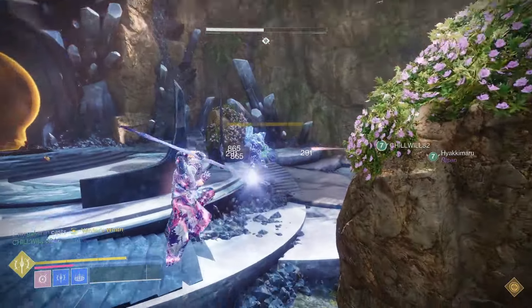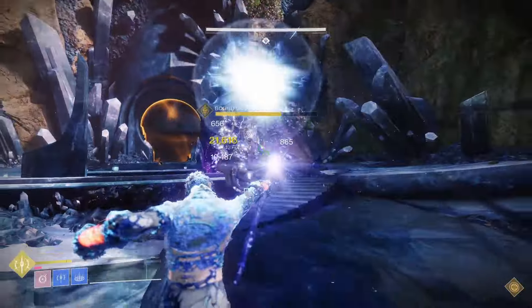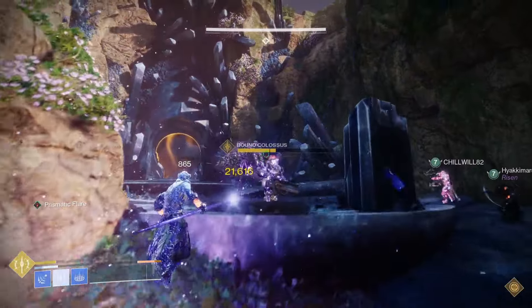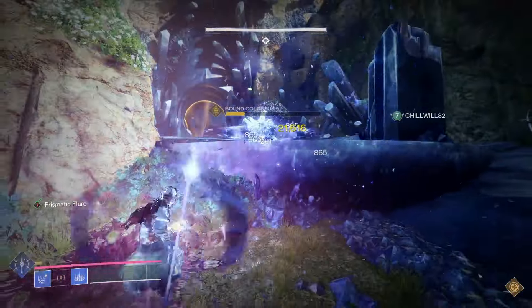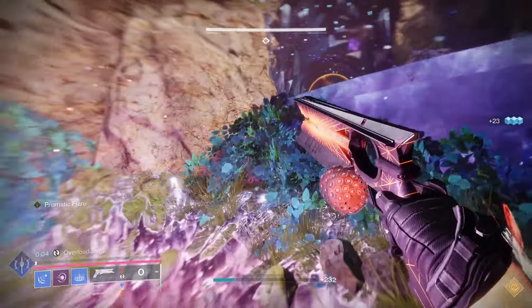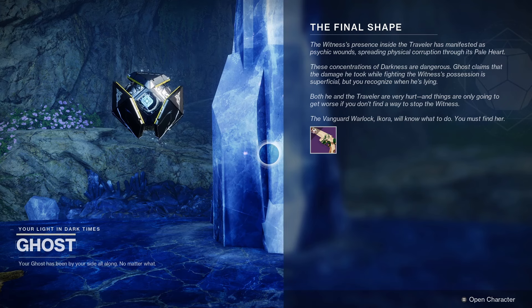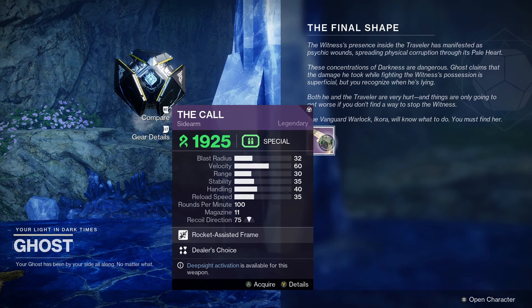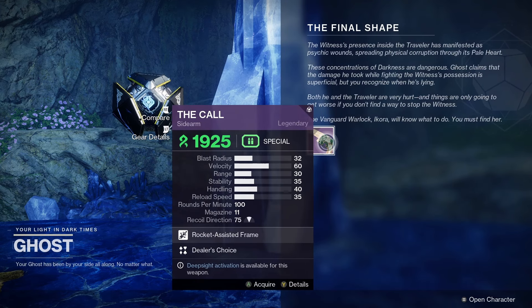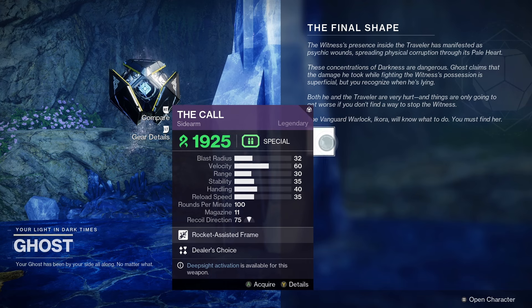First of all, let's have a look at how to get the Call. The Call is a weapon tied to the Pale Heart of the Traveller — the new destination added as part of the Final Shape. Completing activities in this area is going to help you get the weapon. For example, the Overthrow activity is a very good way to get it. You can also get this weapon from the Final Shape campaign; you're given a version of the Call after the second mission, Temptation, so it is nice and early in the game.